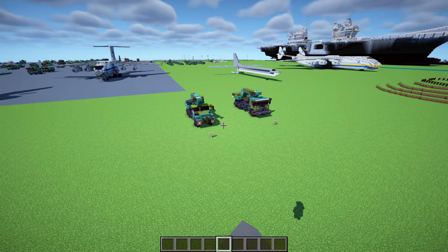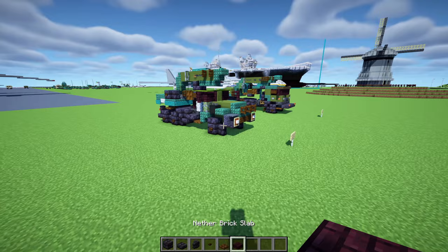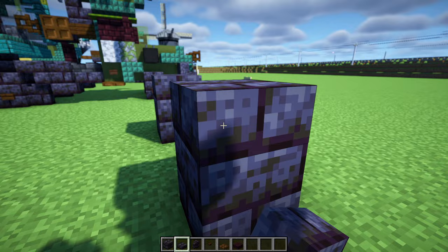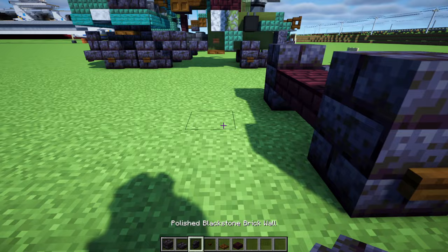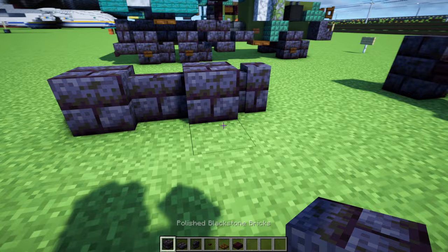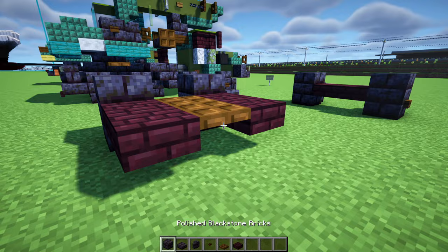Let's get started on the Ural excavator. First, grab some materials: polished blackstone brick slab, wall, dark oak button, dark oak trapdoor, and nether brick slab. First, let's make the front wheel — place a polished blackstone brick block, skip two, add another one, polished blackstone brick slab on top, nether brick slab two blocks long for the axle, and walls in front of the wheels. Then dark oak buttons on the side — that's our first axle. Skip four blocks, then a wall, skip a block, another wall, polish blackstone brick block here, slabs on top, another brick slab for the axles, and dark oak trapdoor two blocks here.